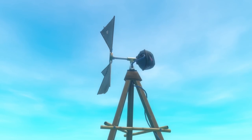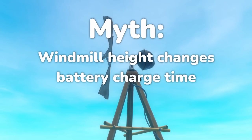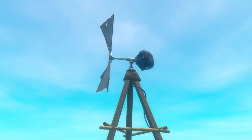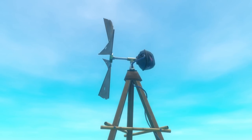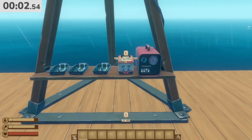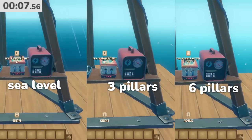Next is a feature I'm really hoping works. Supposedly, the higher up a windmill is on your raft, the faster it charges your batteries. I've pretty much only been using the windmill at sea level, so if there's a way to accelerate it, I would definitely be happy. To test this, I put one windmill at sea level, one at 3 pillars tall, and one at 6 pillars tall to see if it made any difference.